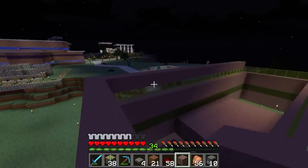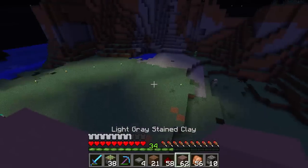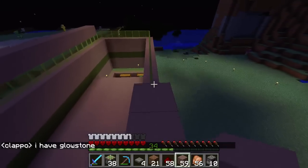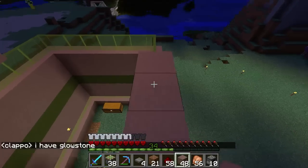I do need to work on the lighting — the lighting in this whole place is terrible. I want to get started on the main horse enclosure. Clappo says he has glowstone. I really thought I had plenty of glowstone. I have no idea what Meepa's playing at.